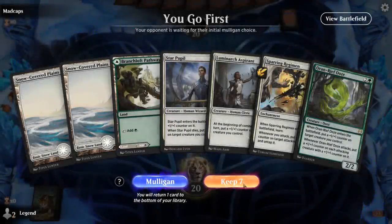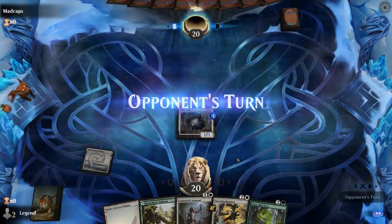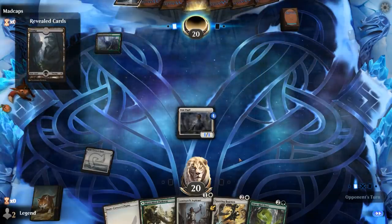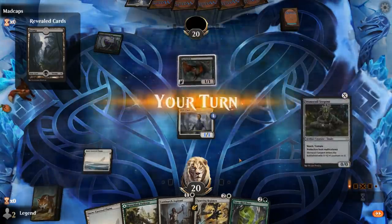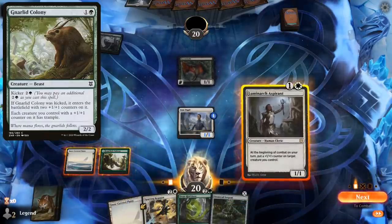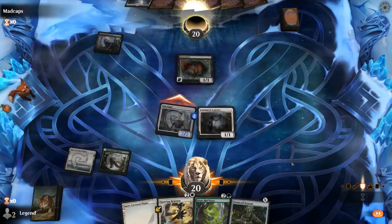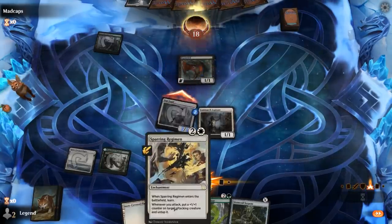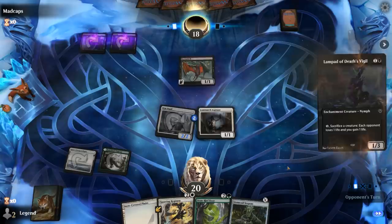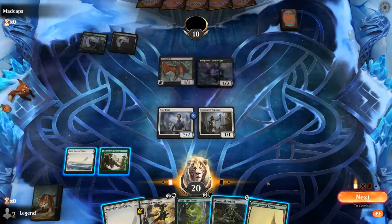We're on the play with a fine hand — Pupil into Aspirant into either Ooze or Regimen. Facing Black-Green with an Eye Twitch, so this is the Pest Sacrifice deck. This would have been a matchup where Gnarled Colony would be quite useful; Stonecoil is synergistic too and can trample over some 1/1 tokens. This is going to be a tough matchup and we'll rely on some sideboard cards to potentially win.